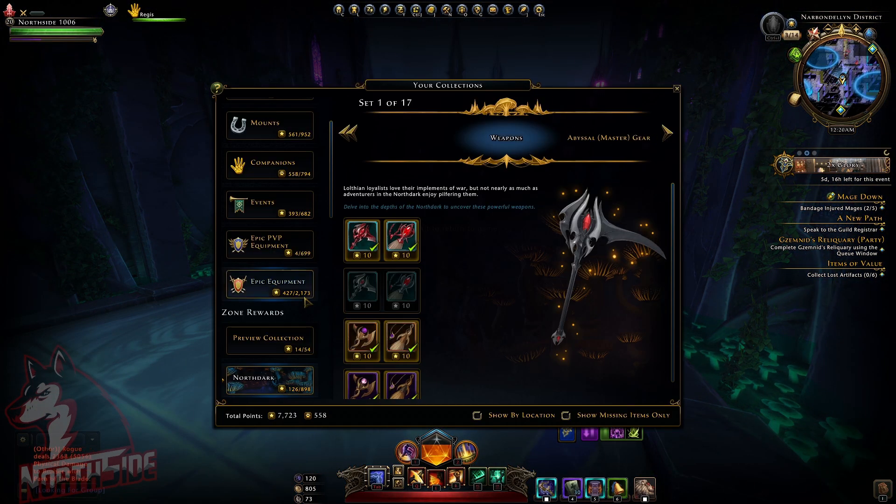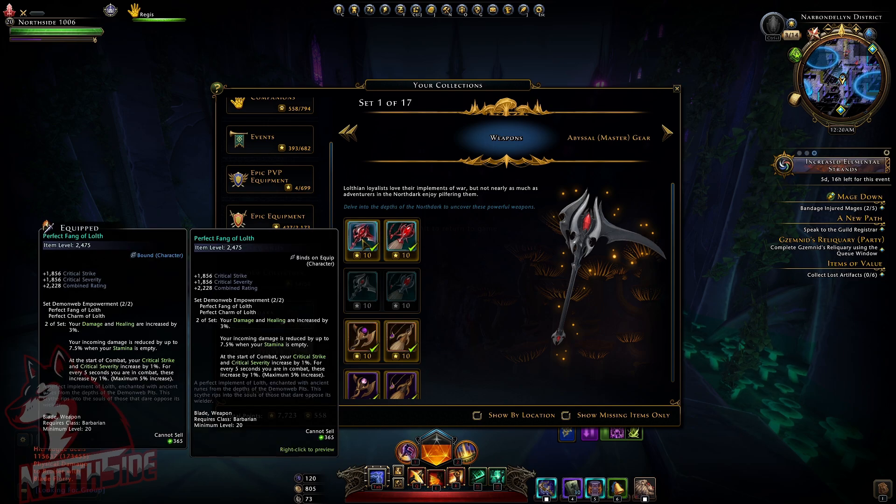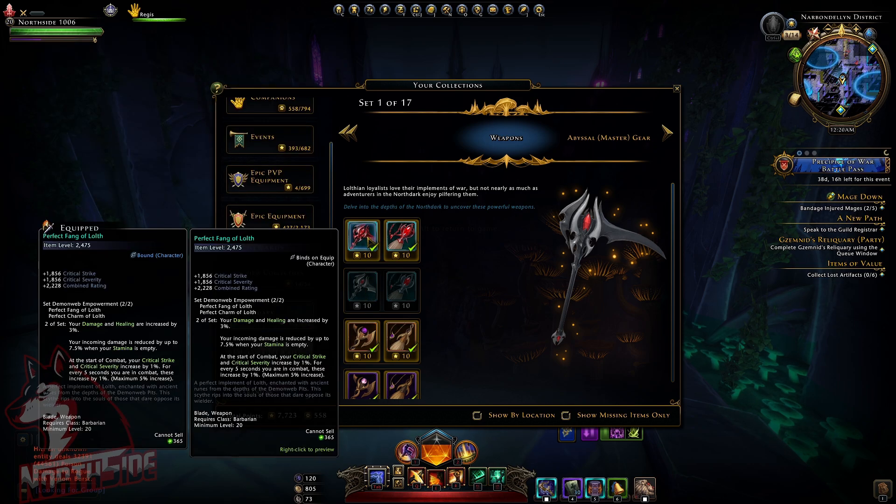Moving forward, we're going to check the collections. We are getting new weapons also. If you look here — Perfect Fang of the Lot: your damage and healing are increased by 3%, your incoming damage is reduced up to 7.5% when your stamina is empty. And at the start of combat, your Critical Strike and Critical Severity increase by 1% every 45 seconds during combat, maximum 5% increase — similar to weapons from the current module. These are coming from the new dungeon.